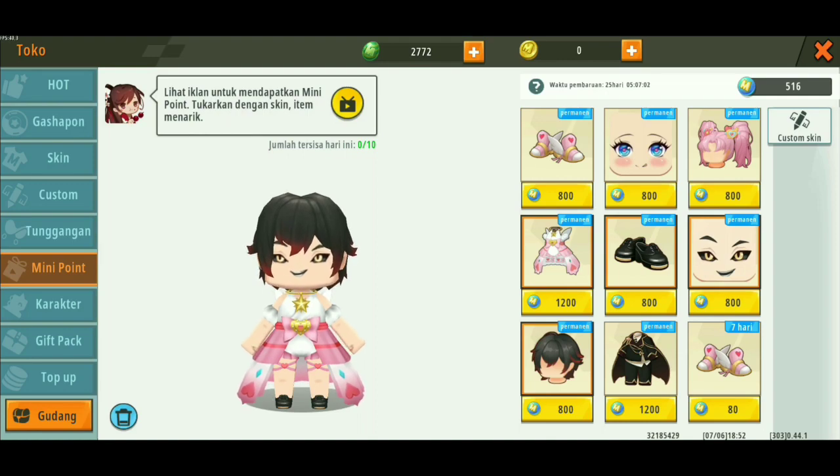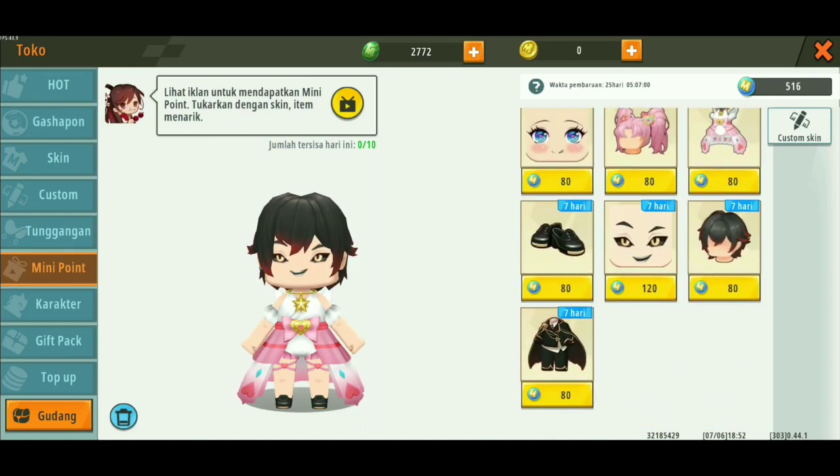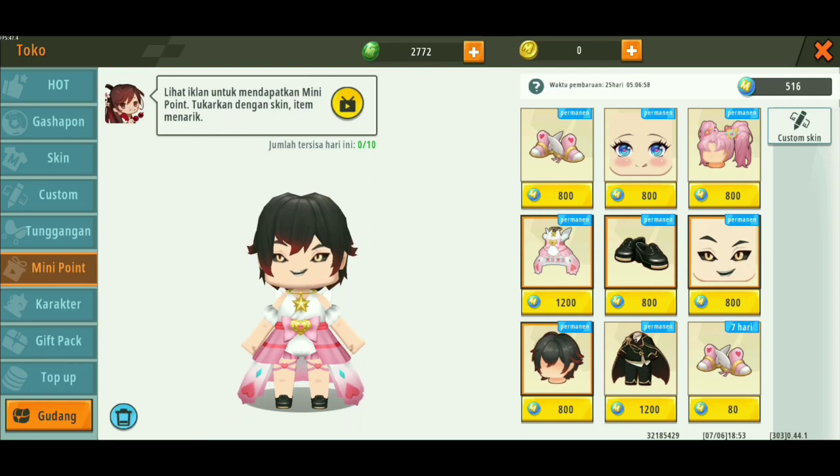Untuk mendapatkan skin gratis dari sini, hal yang harus kalian lakukan adalah mengumpulkan mini point, teman-teman. Untuk mendapatkan mini point ini, kalian harus nonton iklan ya. Lihat iklan untuk mendapatkan mini point, lalu tukarkan dengan skin item yang menarik.